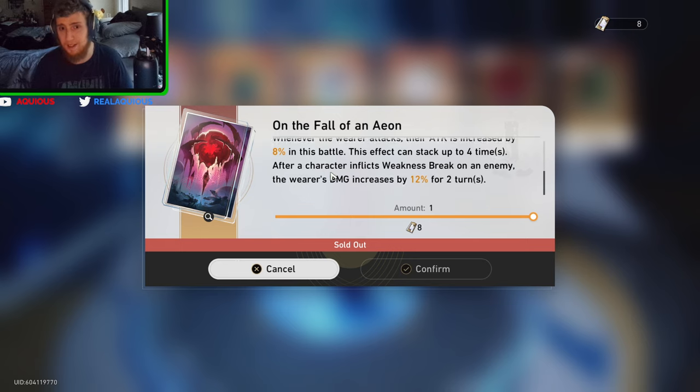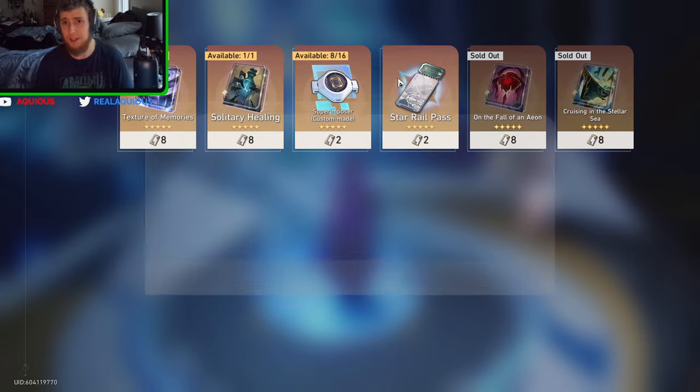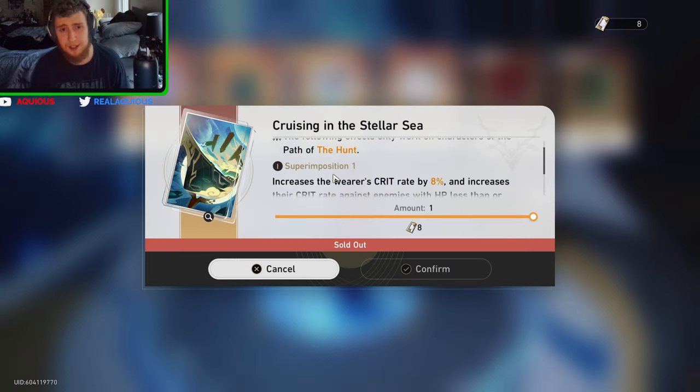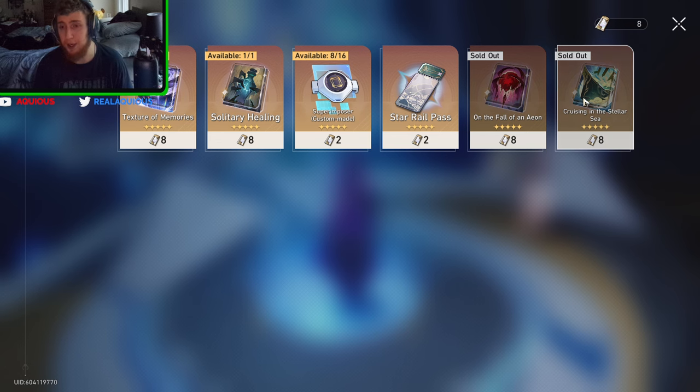So I got this one because it's a very good light cone — it's a destruction light cone, and I use it often. I have it on Jing Liu and she has loved using it. I got this light cone right here because it's a really good hunt light cone. I think I still have it on Dr. Ratio. Dr. Ratio is the one who is using it, and he's doing great with it.